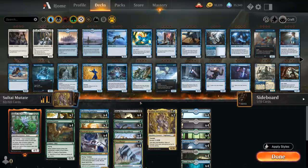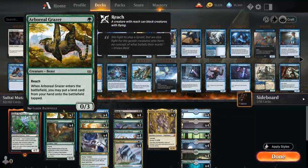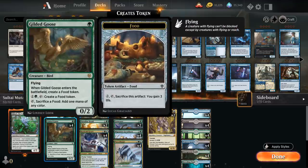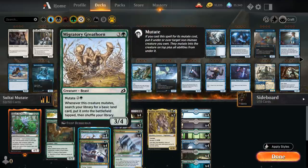Otherwise we've got the usual suspects in a mutate deck. At 1 mana we've got Arboreal Grazer as well as Gilded Goose as 1-mana accelerants that are great for mutating. We can play the Goose or the Grazer on turn 1, and then on turn 2 for 3 mana we can mutate the Migratory Greathorn, which lets us search up another basic land whenever it mutates, so that can also quickly ramp, especially if we get multiple copies going.